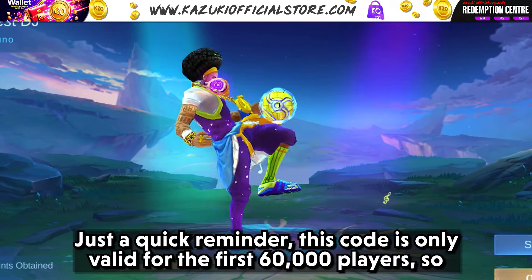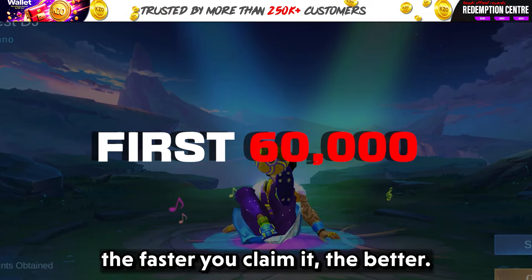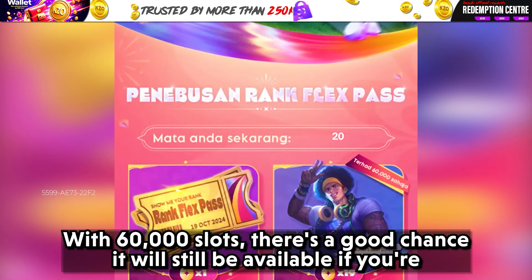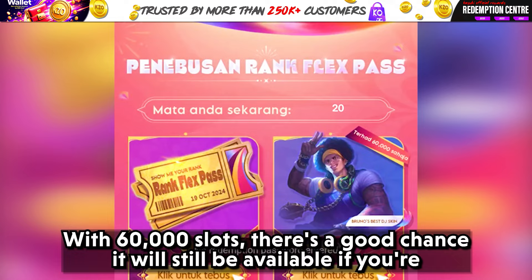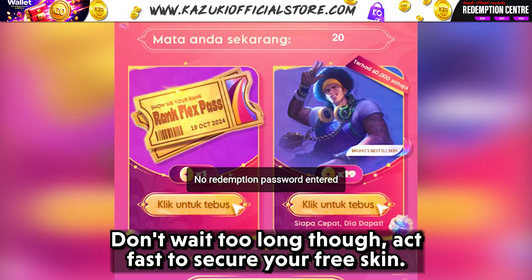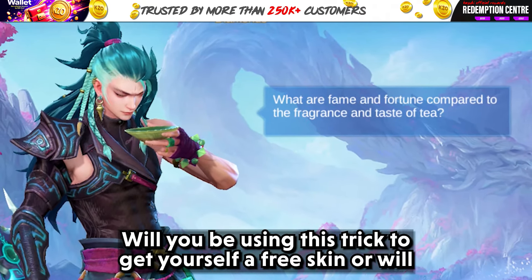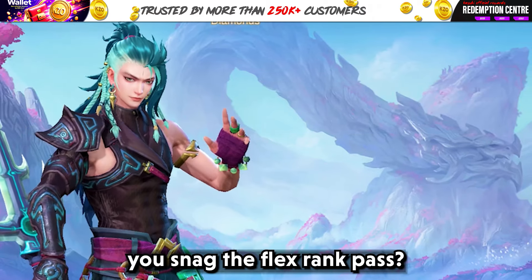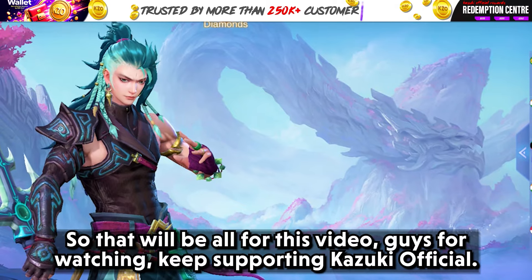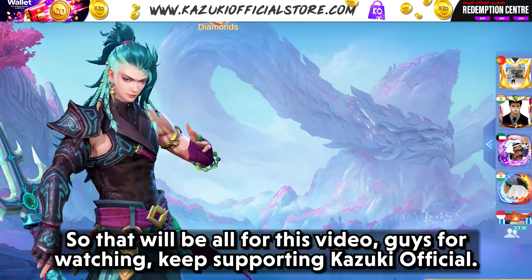Just a quick reminder — this code is only valid for the first 60,000 players, so the faster you claim it, the better. With 60,000 slots, there's a good chance it will still be available if you are watching this on the day of release. Don't wait too long though — act fast to secure your free skin. So guys, will you be using this trick to get yourself a free skin? Or will you snag the flex rank pass? Or why not both? Comment down your answers below. That will be all for this video — thank you guys for watching, and keep supporting Kazuki Official.